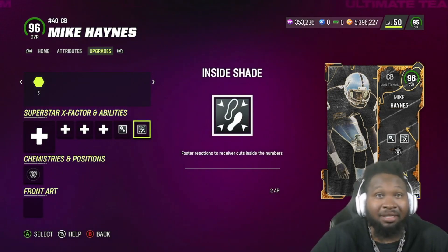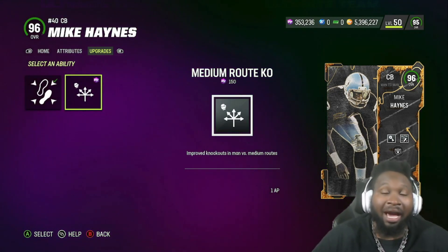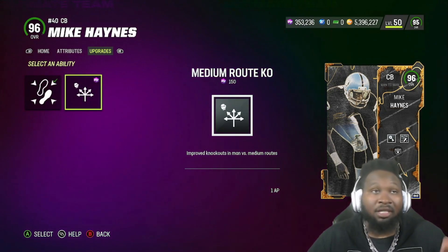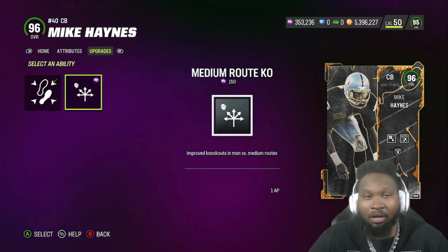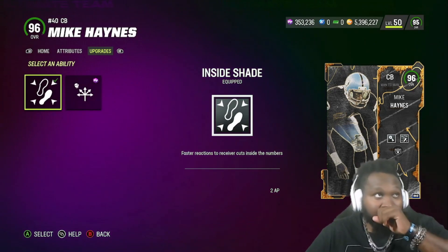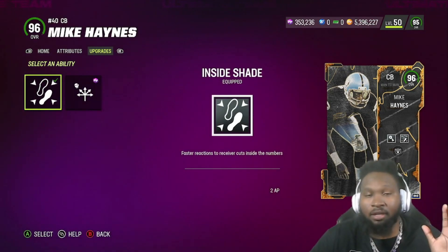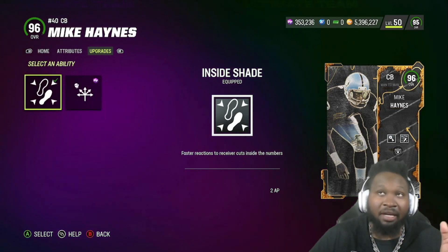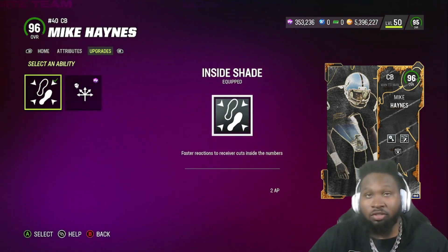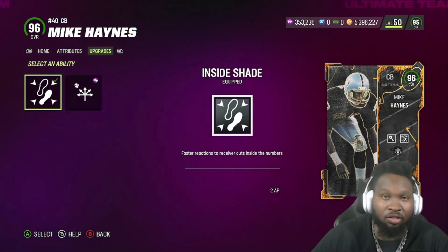Zero AP pick artist is obviously a must. Now, inside shade versus mid route knockout — mid route knockout is a good ability, don't get me wrong, but I prefer deep route knockout on a lot of my players. I run into so many more games of people just wanting to air the ball out deep — corner routes, X, Y, and Z. Deep route knockout is more so the move over mid route knockout, which is why we went with inside shade for two AP. With inside shade, Mike Haynes is obviously our slot corner, and there's no reason he won't be guarding a receiver inside the numbers. That's where inside shade works.